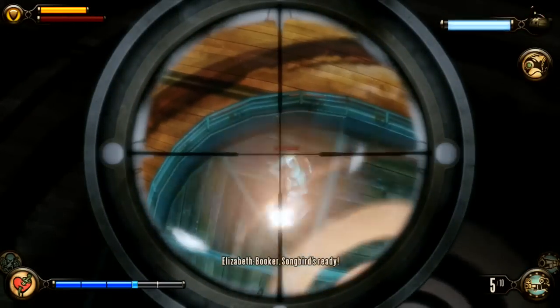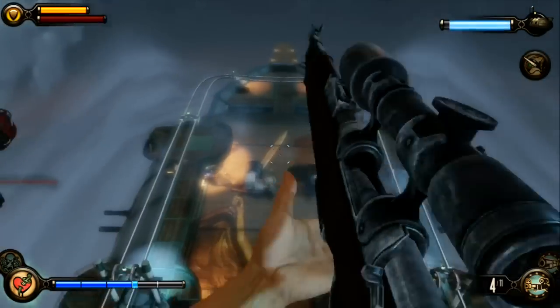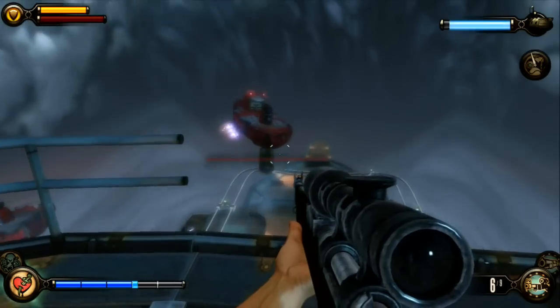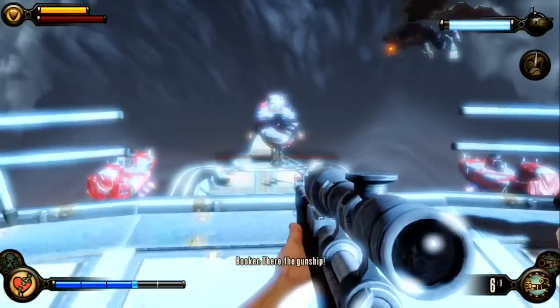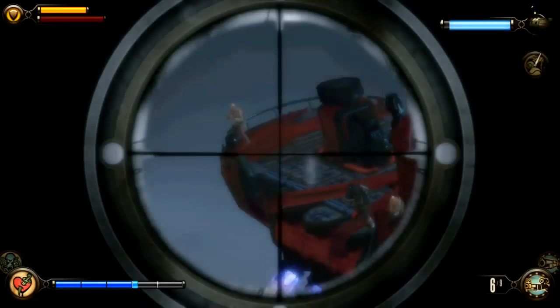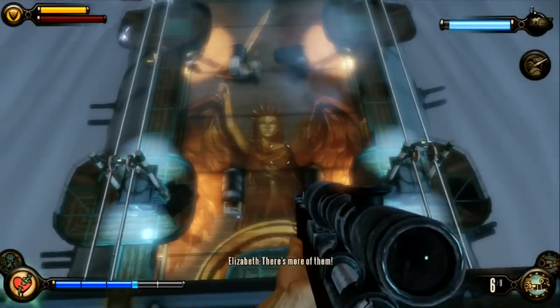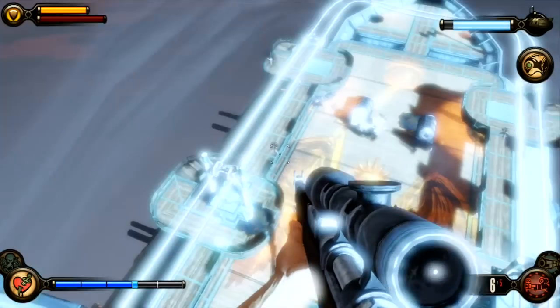From up here you can take out people with headshots and they won't even be focused on you for the most part. When the barge comes with the giant weapon, you want to use your Songbird to destroy it — it should have regenerated by now. As you can see, I'm taking it out with the Songbird. A major element of this battle is to use the Possession vigor on any and all RPG enemies.